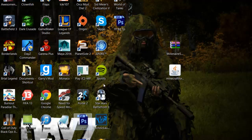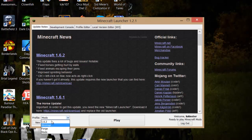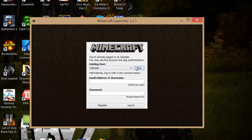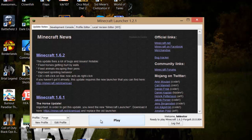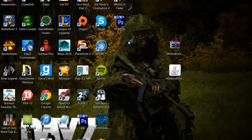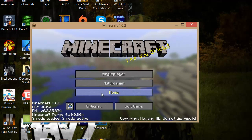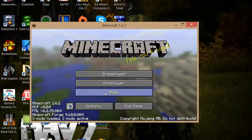Open Minecraft and go to the profile dropdown. There should now be a profile called Forge — click on that and then press Play to launch it. This will load and generate all the Forge files you need. Once it's loaded, you should see the Mods tab in the main menu.